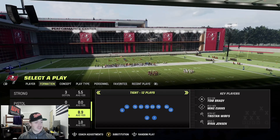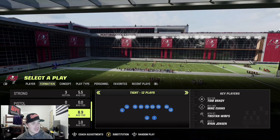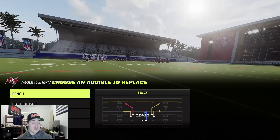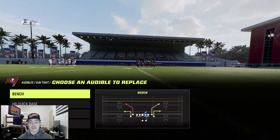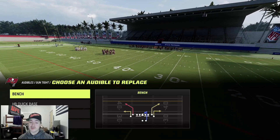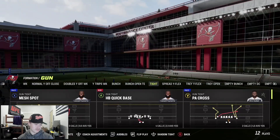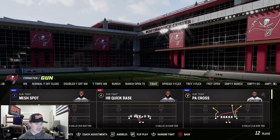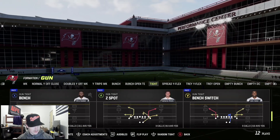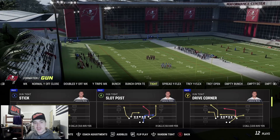With this formation he did have Hot Route Master, so we're going to be using Hot Route Master. We got the bucks, same thing we did the last video. With Tight he ran three plays only - Bench, Slot Post, and PA Cross. As long as you have those three in your audibles you're good. He didn't even really run the ball, maybe once. Let's start out with his most popular play, which is going to be Slot Post.